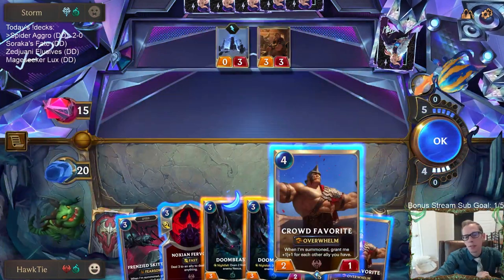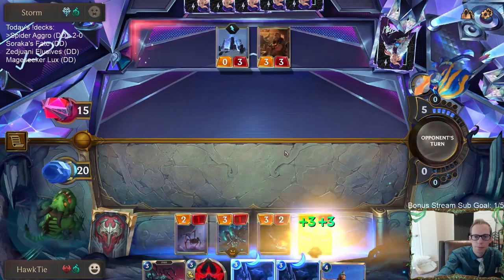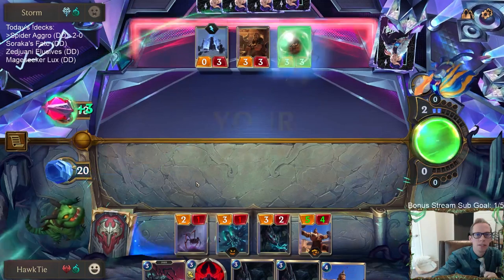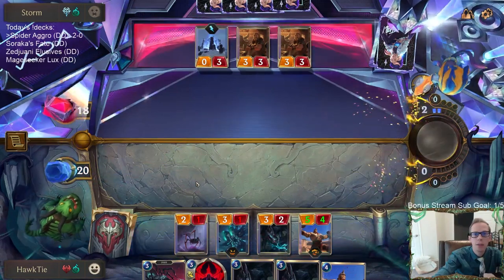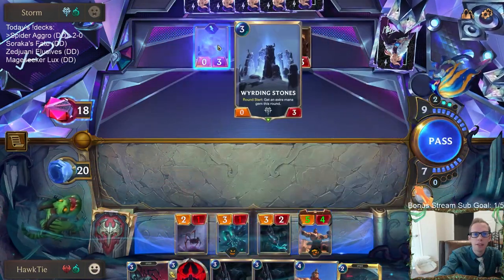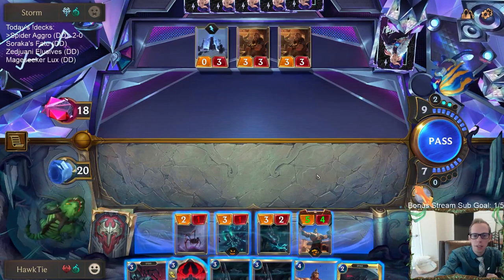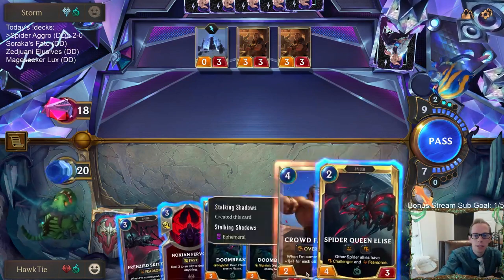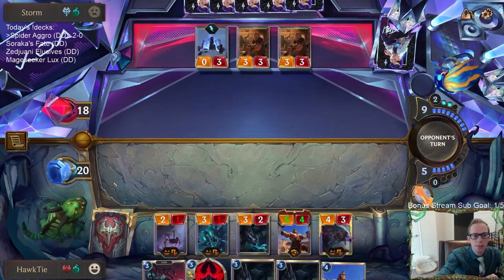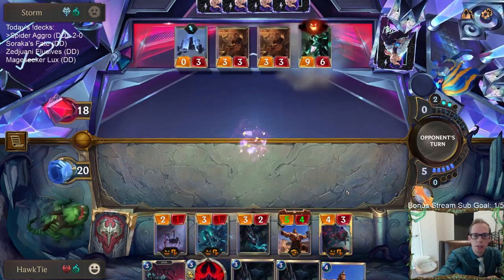We got three things, so we're looking at a 5/4 Crowd Favorite — not bad. Wow, so that Avalanche and Withering Whale, then double Kindly Tavern Keeper, and also ramped well with Catalyst plus Weirding Stones. That's a pretty awesome hand — they're going to just also have like Ruination. I mean, I'm not playing around Ruination in every situation; we're going to be in trouble trying to win this game anyway. I can't really play around it.